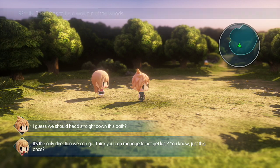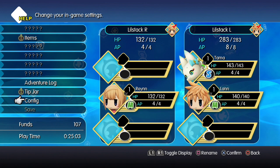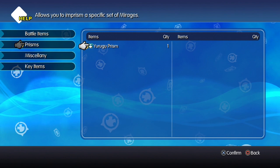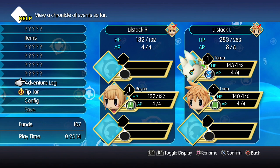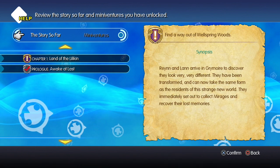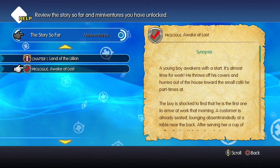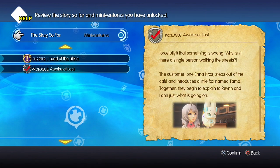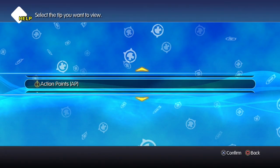It's the only direction we can go - think you can manage to not get lost? Let's see - a lot of question marks, we got items, prisons that allow you to imprison mirages. That's pretty much all we have, and there's an Adventure Log down here. It's like Final Fantasy XIII - it just gives you a lot of info about certain things that have happened as you progress through the game. I'm not going to read that though, it's a waste of time. You want to see the gameplay and story in a Let's Play.